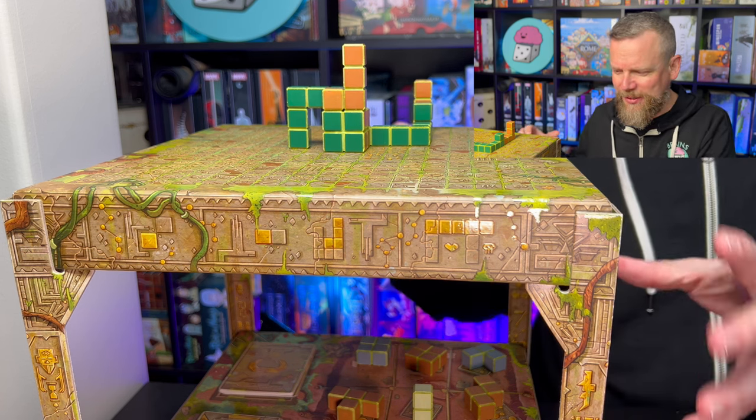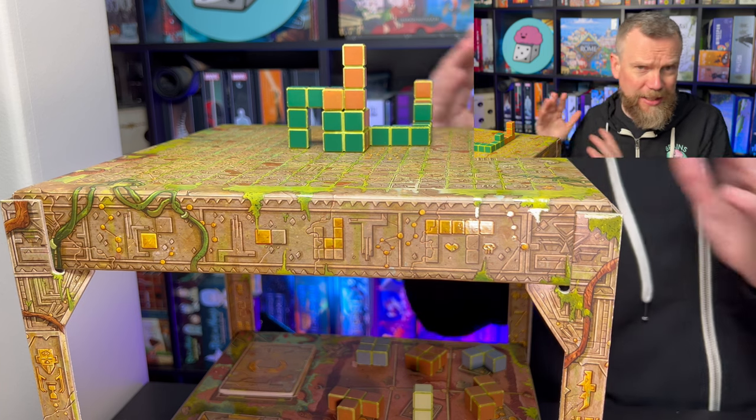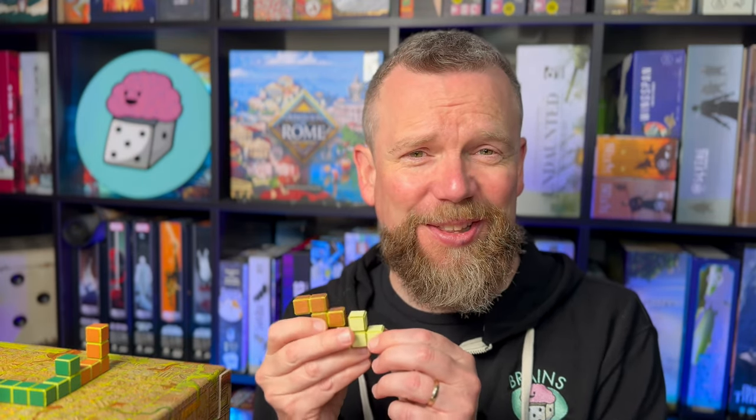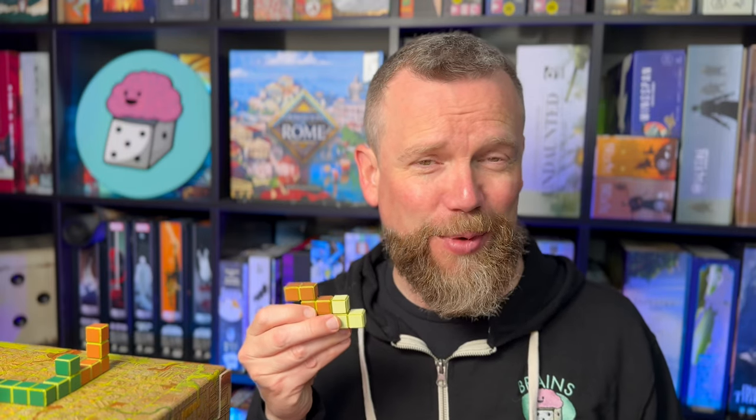The components are fun. The box becomes the board — that's an interesting little puzzle to build. You've got these supports inside the box, and there are good instructions for how to fit everything together so it stands up. You're working on puzzles with great pieces of different shapes — I keep saying Tetris pieces because they are exactly like those Tetris blocks. So you've got great pieces, it's visually interesting, it's got great table presence, and there's the weight of the pieces, the feel of them in your hand, the sound they make when they rattle around, and that nice embroidered bag to put them in. What a neat package.